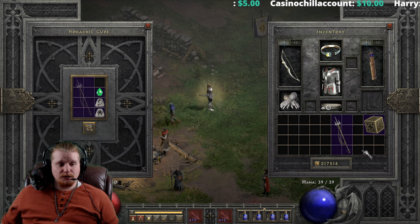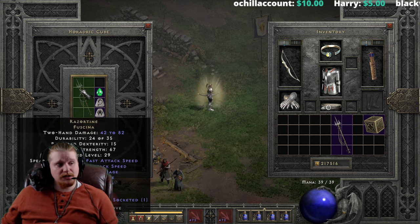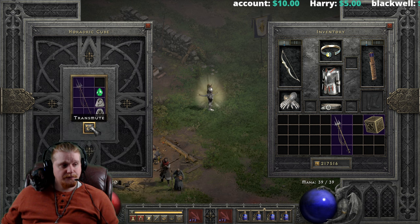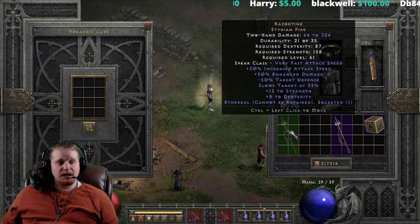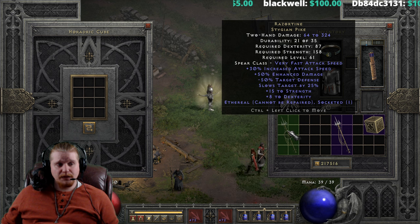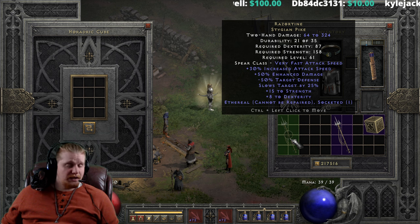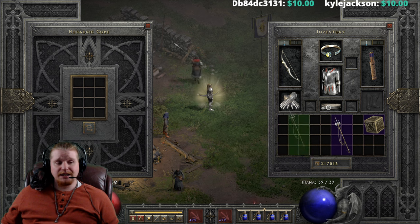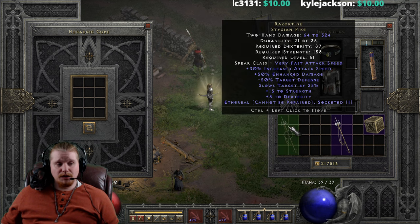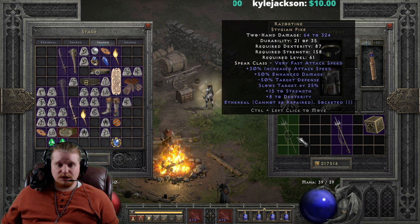Let's do the ethereal version next, which is 42 to 82, 15 dexterity, 67 strength, level 29. That upgrades to 64 to 324 — not bad — with 87 dex, 158 strength, and level 61. Now this one I could actually see doing if you had it and you just didn't have any other item for your mercenary and were desperate for a good weapon. But the Lum and the Pul really is quite expensive for that upgrade, and I just don't know if it would be worth it.